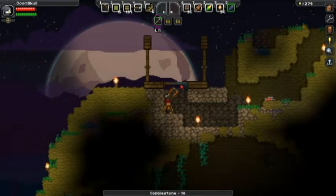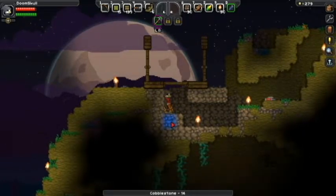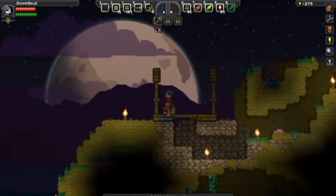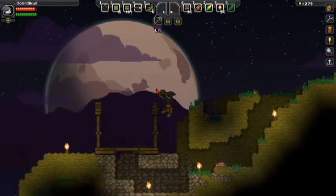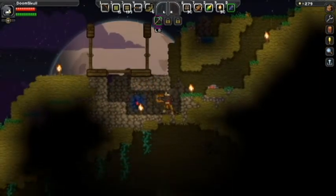Oh but rain can actually still fall through the platform — hmm. I'll need some kind of drain then. I don't know if there's actually such a thing as a drain. No water is collecting now actually — that's because there's a torch and it's evaporating it.